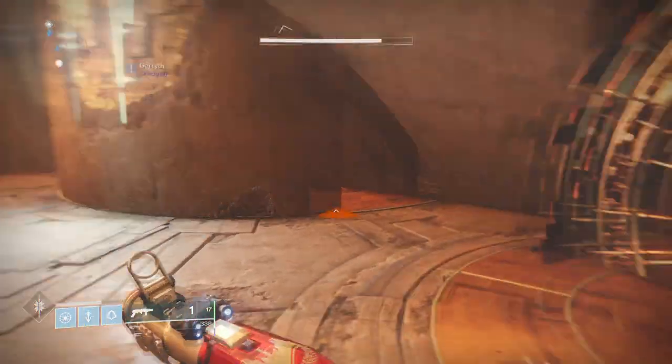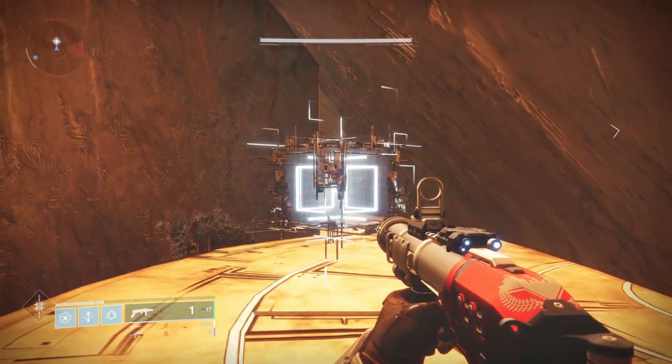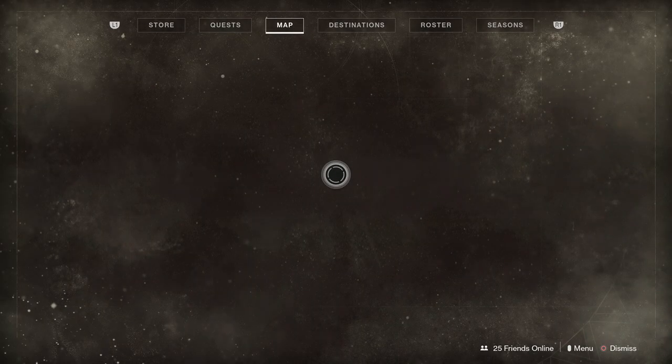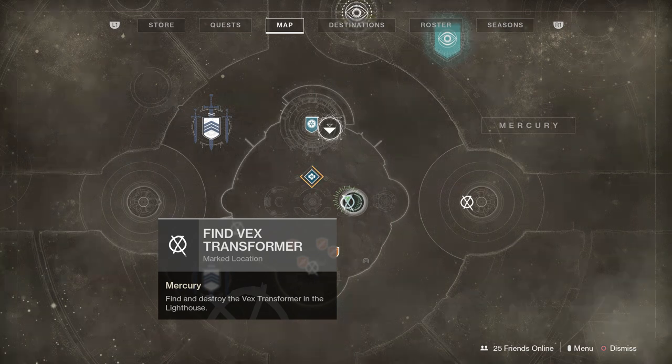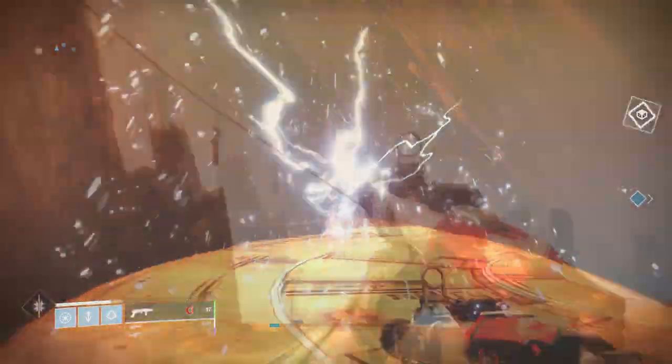The next one is underneath the map, closest to the right side of the map. When you spawn, it's on your left side, but on the map it's on your right. Underneath the waterfall, you will see the Vex Transformer hidden away. Simply shoot it, and that's two out of five.